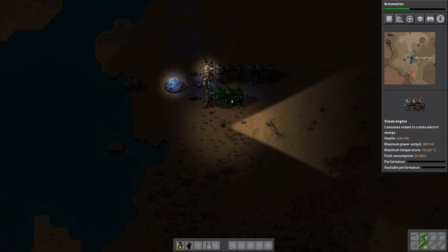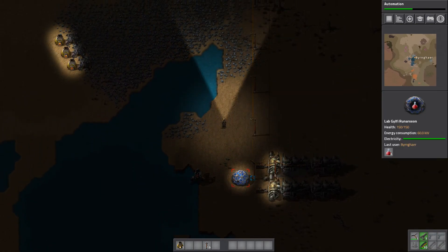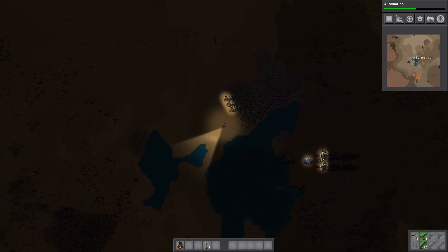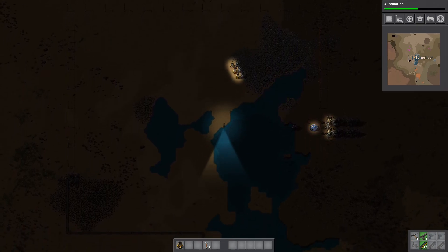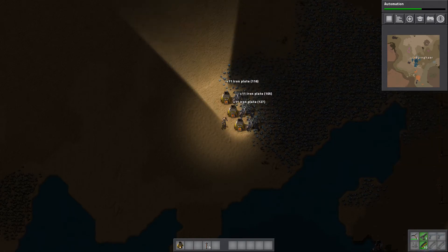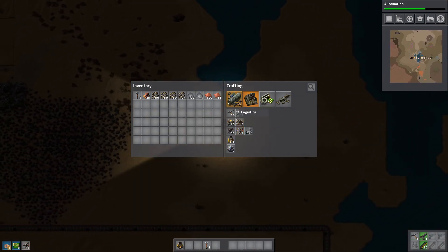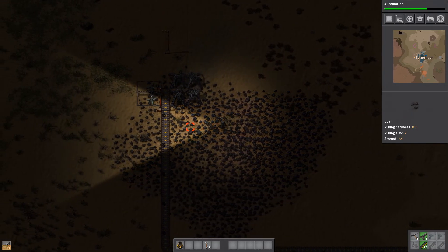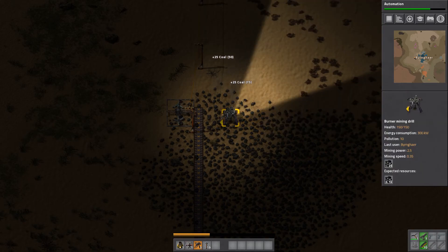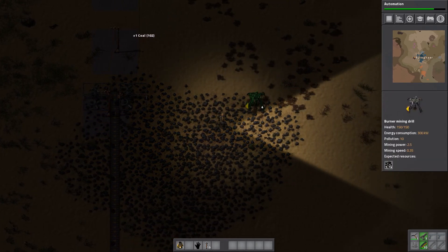We're going to have an initial smelting stage before we do the main line of things, just to get things started and give us enough materials to work with so that we don't have to keep crafting things by hand. We still have these two steam engines as well, so I'm going to hook them up to the power station. Things are looking pretty well — got our first initial setup for power and the beginnings of some automation for the smelting stuff. Plenty of plates. We should get a second electric mining drill and put it on the other side.